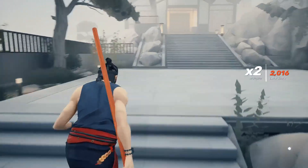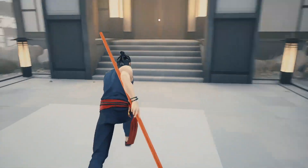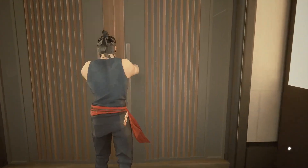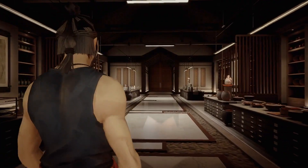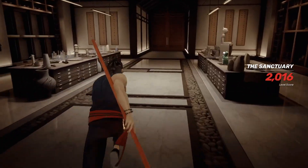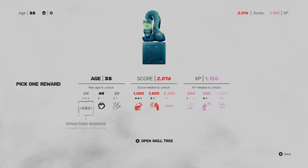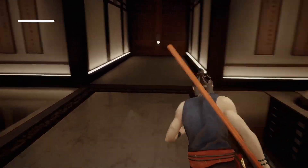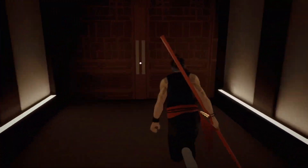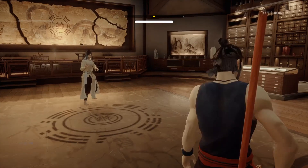The bow staff is important for the first phase of Yang's fight — technically you kind of don't need it because you can just block everything, but I'll take it anyway. All right, here we go — concentrate mode. Let me skip that.